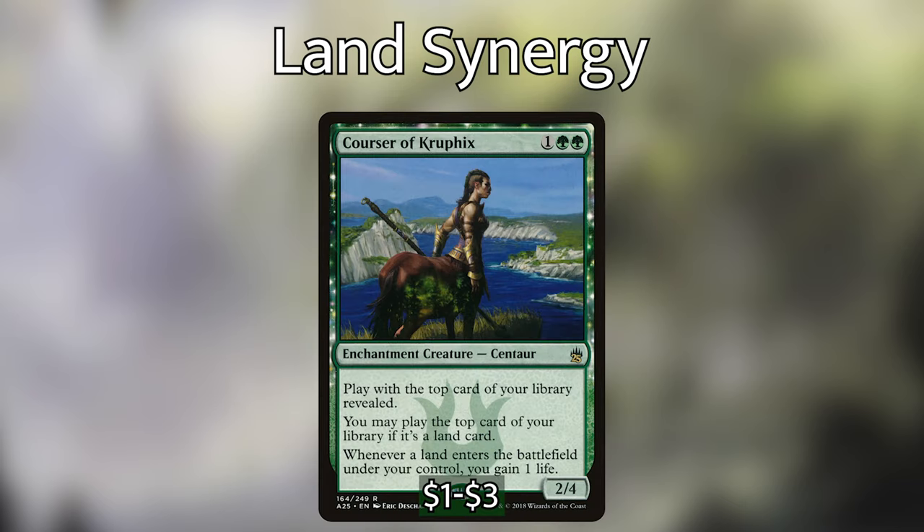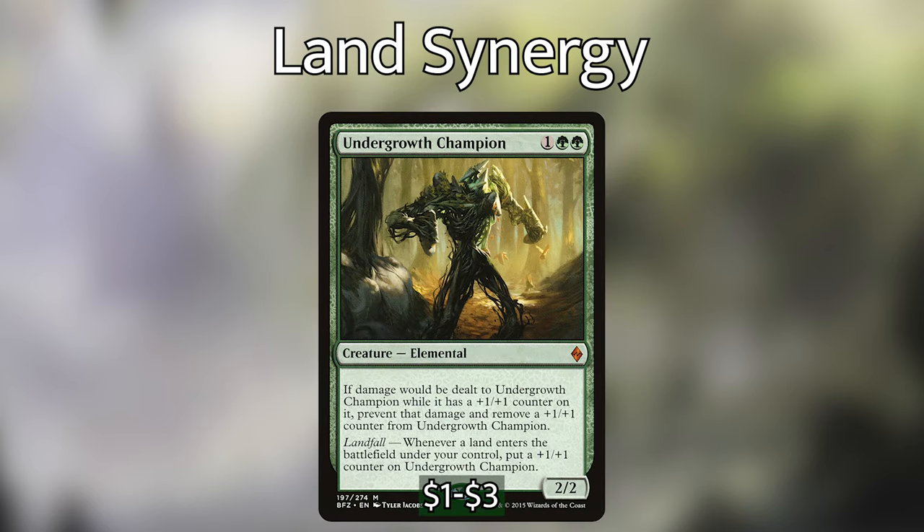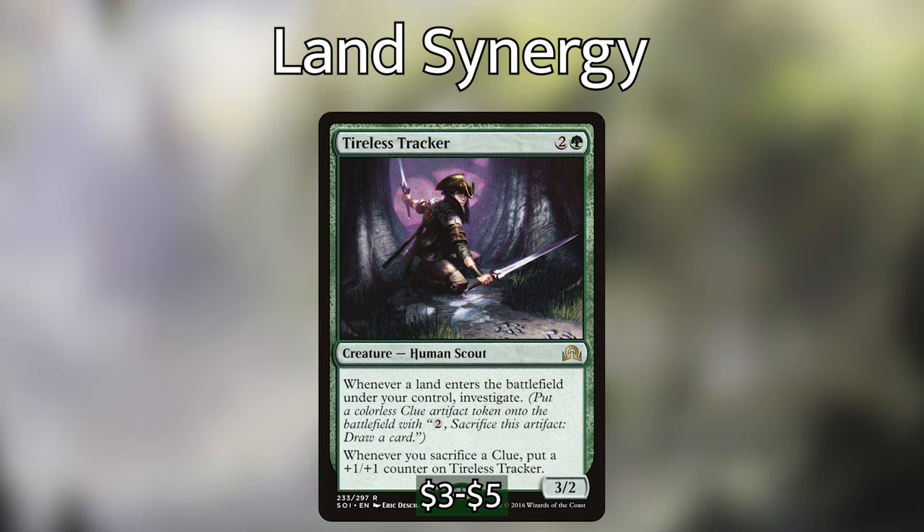We have Courser of Kruphix — technically it isn't ramping us, but we can play the top card of our library when it's a land, and whenever a land enters the battlefield under our control we gain a life. Next up on the land synergy cards, we have Living Twister, which has two activated abilities: for one red mana we can discard a land card and it deals two damage to any target, and for one green mana we can return a tapped land we control to its owner's hand at instant speed. Then we have Undergrowth Champion — if damage would be dealt to it while it has a +1/+1 counter on it, we prevent that damage and remove a counter, and whenever a land enters the battlefield under our control we put a +1/+1 counter on it. With how many lands we're putting into play, this thing is going to get huge and is super difficult to deal with.